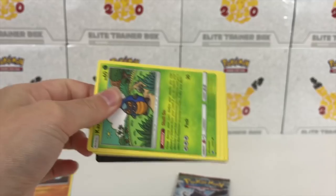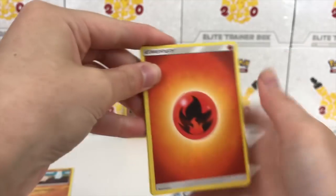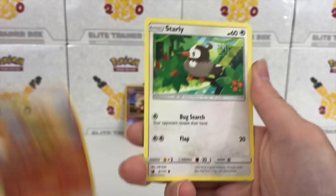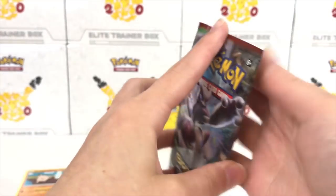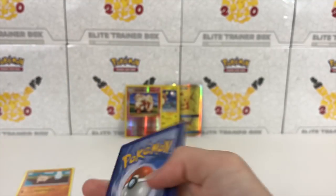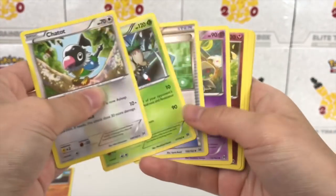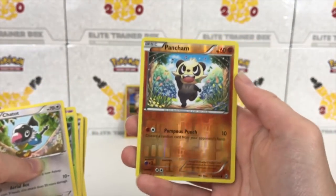Let's open this up and see what we have. Four to the front. We have a Fire Energy, Alolan Graveler, Lairon, Gladion. Starly — Peanut Pikachu is laughing at me in the background. That's how Peanut Pikachu laughs. Please let him know in the comments that we don't judge his laugh. The rare is the Chatot. This is an X and Y era pack. We also have a Pancham reverse rare.